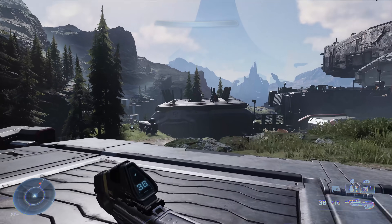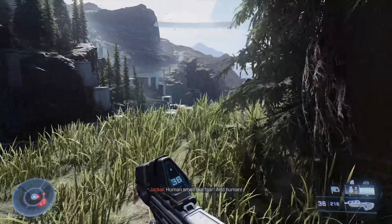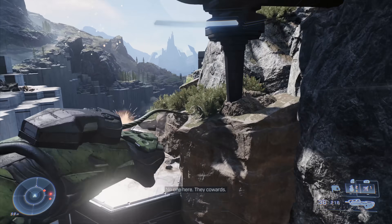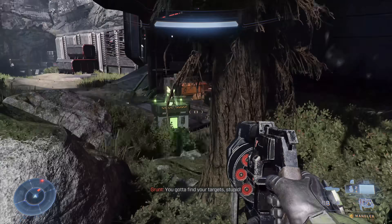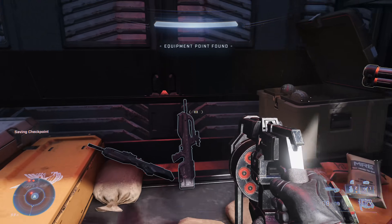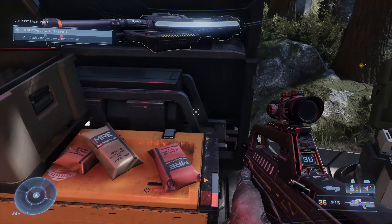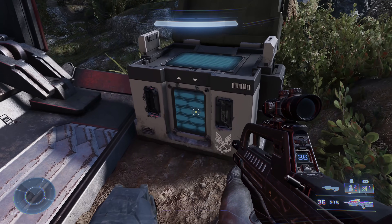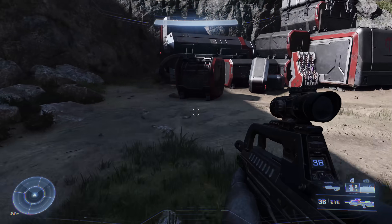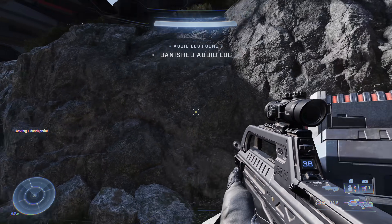Starting back from that big door, go to the left this time. There's a building on the left side — go behind or to either side of it. With the grapple shot there are plenty of ways to navigate. Sneak around to the left side, open the Spartan Core — note you need to open these boxes from a particular side, so try a different angle if it's not opening. That's the third Spartan Core.